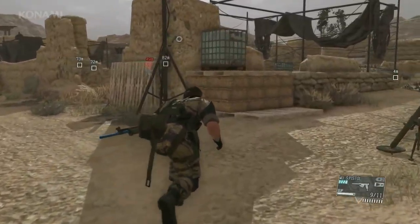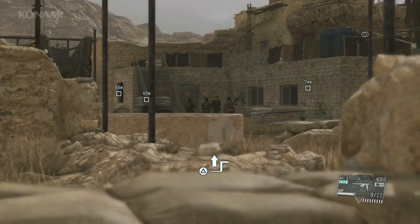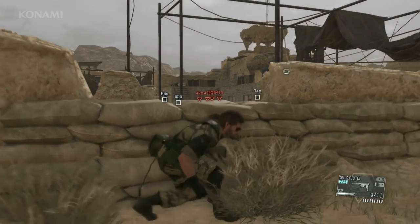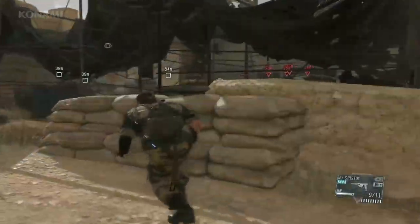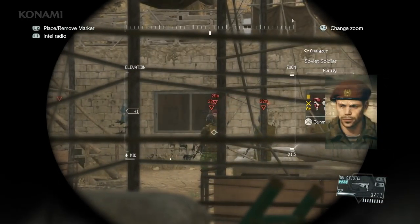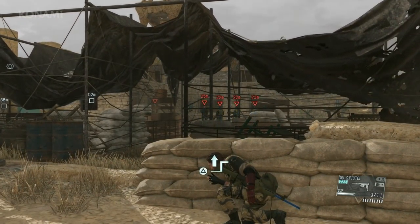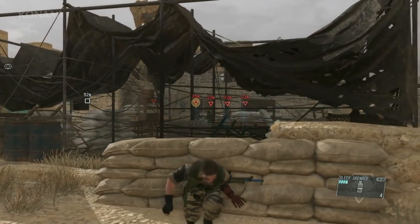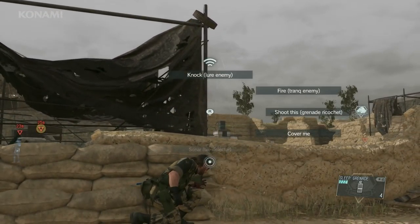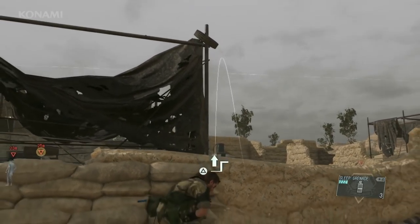And we move on ahead. This looks like the meeting of the Spetsnaz troops as we saw in the E3 video, but we need to get closer to identify the target. There's our target — but he's guarded by a bunch of soldiers and we would raise an alarm if we took only one of them out, even with Quiet's help. So let's try something different: we'll equip a sleep grenade and have Quiet shoot it into the group, so we can take all of them out without raising an alarm.